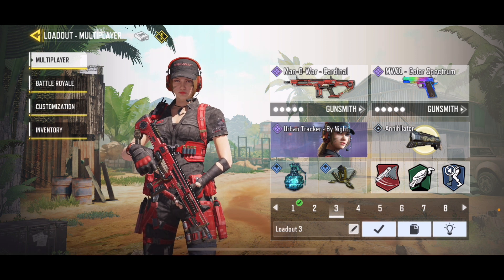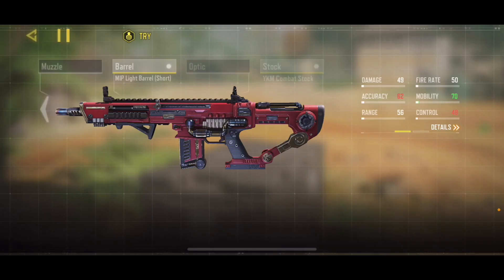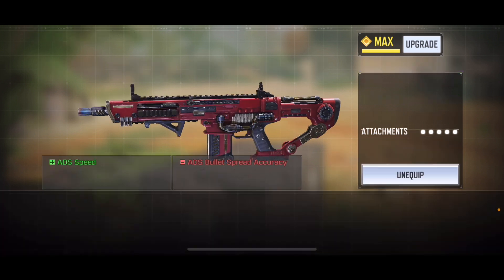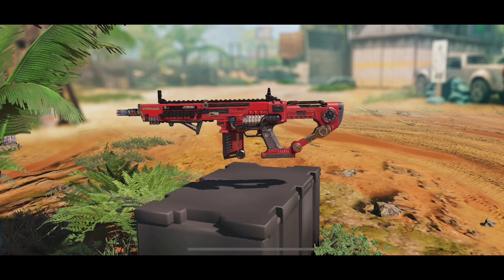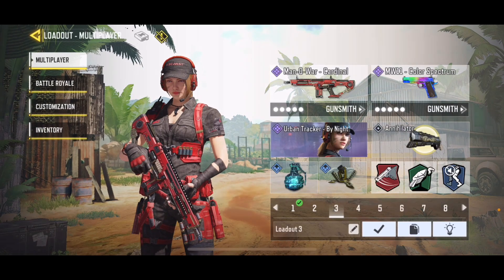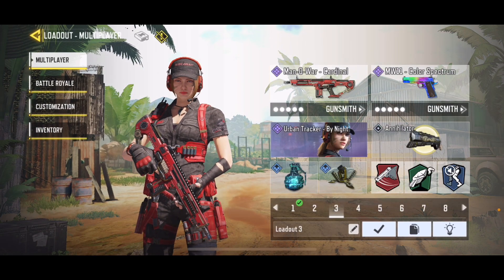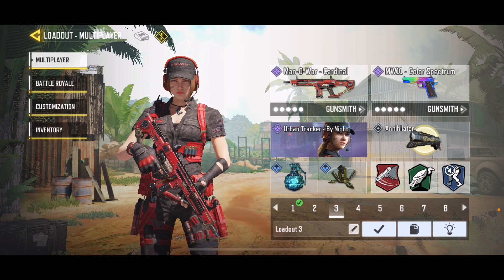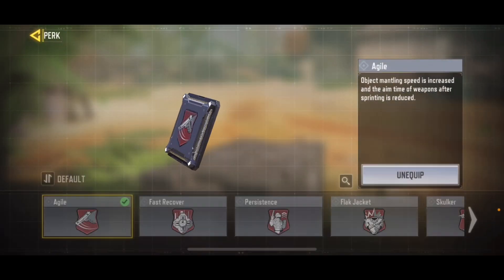Number three is the Man of War Cardinal — one of my favorite skins in the game entirely. It has amazing iron sights, the White KM Combat Stock, Stipple Grip Tape, 25-round extended mag, Strike Foregrip, and MIP Light Barrel Short. We're using the MW-11 Color Spectrum as the secondary, the Annihilator as the operator skill, and I match the Urban Tracker by Night with the Man of War Cardinal — works perfectly.